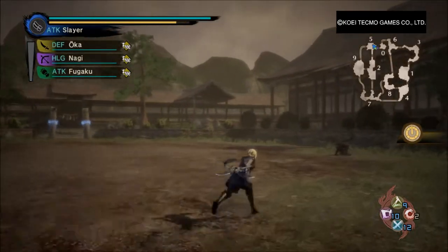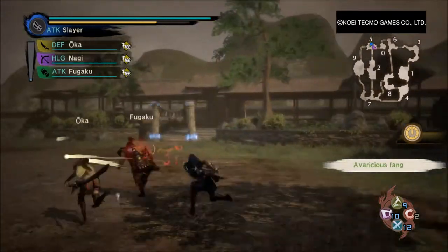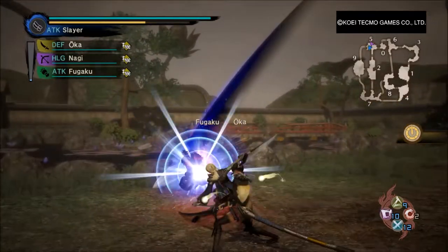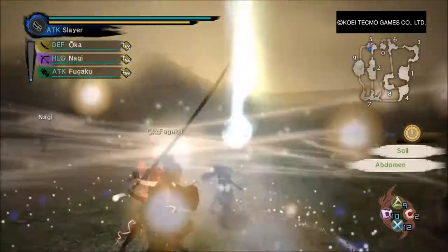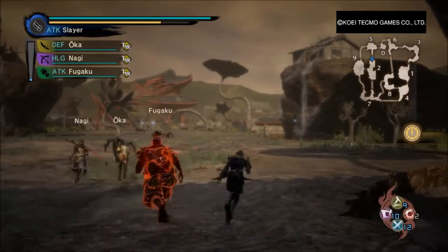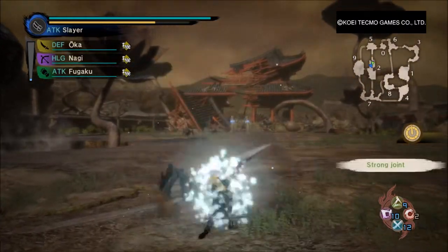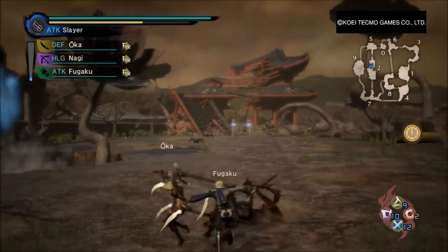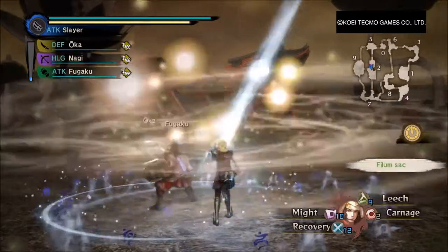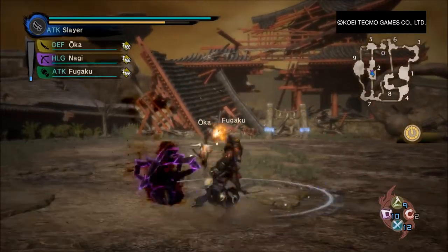The second one — Toukiden 2 — is more open world rather than different zones like you see on the map here, where we have like nine zones. In the second one it's just one big open world. But the second one came out in like March so it's probably still gonna be full price. If you don't feel like paying full price I don't blame you — it's a nice game but I don't think I would pay full price for it either. I still think you should play this one first, then play the demo of the second one and see if you like it.